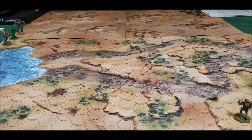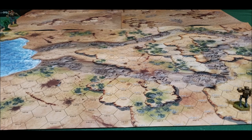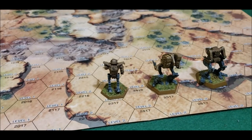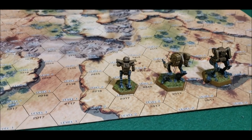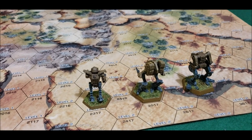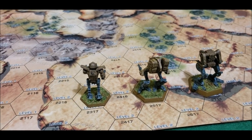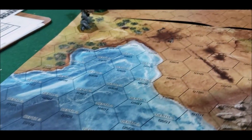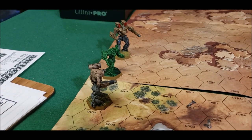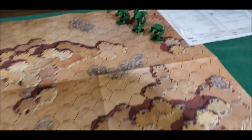We're doing a little pickup game today, a free-for-all. We've got Clan Wolf over here in the battle simulator with their Wolfhound, Mad Dog Vulture, and a Ryoken Storm Crow. Over here we have a Summoner, a Grendel, and a Warhammer 2C — yeah, that thing's gotta die.